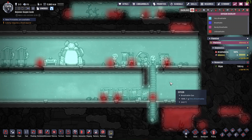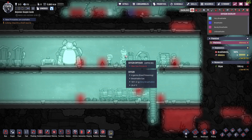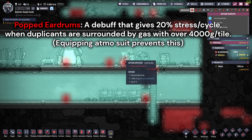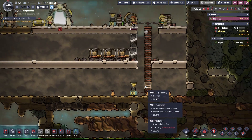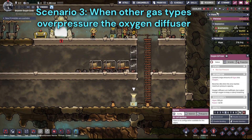The oxygen diffuser is designed to stop generating when the oxygen pressure is already fine, so it won't end up pressurizing the base infinitely and give every duplicant the popped eardrums debuff. But if you play for a bit longer, you might accumulate too much carbon dioxide on the bottom that would overpressure the oxygen diffuser.